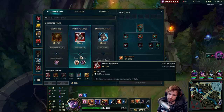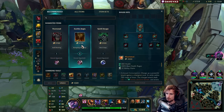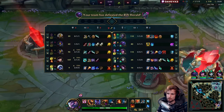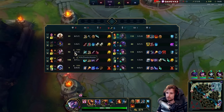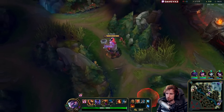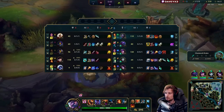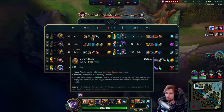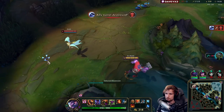Now here comes the very interesting part. Normally I would recommend going a lot of magic resist in this game, but since we are currently hard winning against Kayle, we do not have to go MR. They have a Kha'Zix, a Yasuo, and a Caitlyn — it literally makes zero sense to go MR here. So if I go Sunfire into Thornmail, I'm going to get much more value. Kayle is basically out of the game. In fact, this guy is actually going AD — he's going pickaxe. Even better.